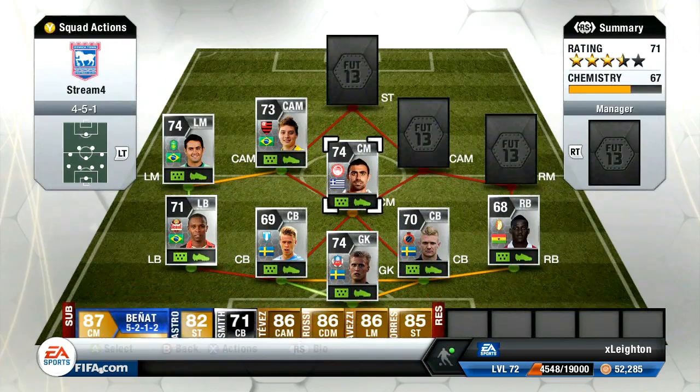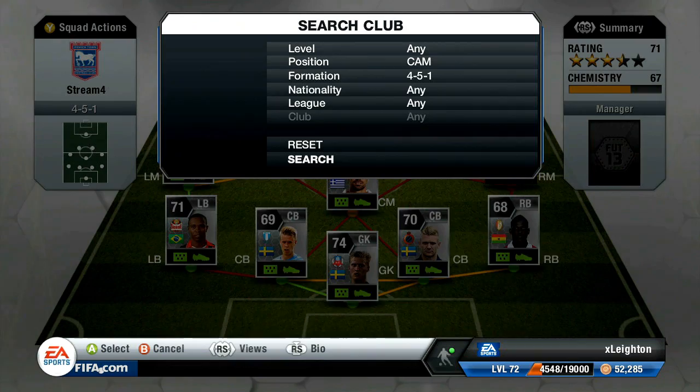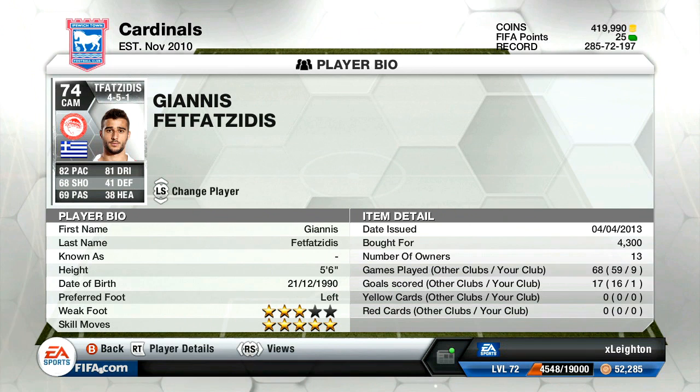We're going to throw him in the team now — and that is FetFatC. I've wanted to use him again for a very long time. I love his skill moves. He's left-footed, which is very nice to have on this right-hand side. 5-star skills, 4,300 coins. He only scored the one goal online in the 9 games I played, which was a bit of a letdown. But against friends he was absolutely deadly — a very nice player. I thoroughly enjoyed using him and he did set up a lot of goals.